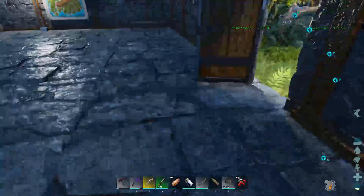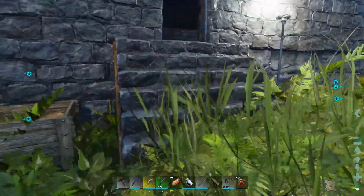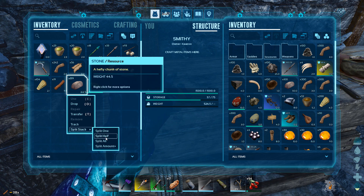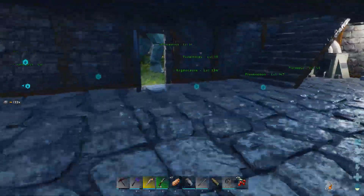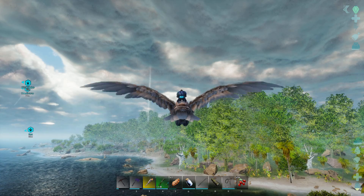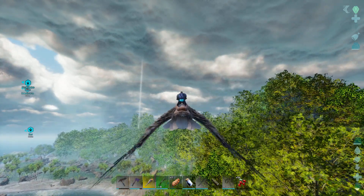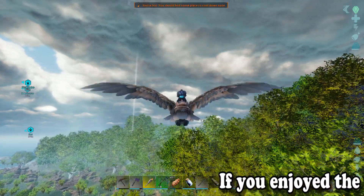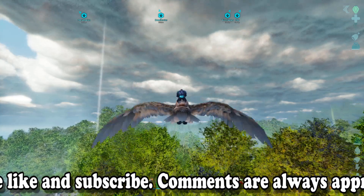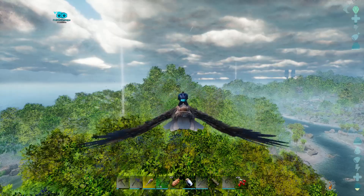Now that we have the ladder sorted, let's go take a little flight. Let me dump a few things out first. We're going to fly and check out another spot that has metal on this map. At this point the metal nodes are not respawning - there's a glitch. It did fix eventually but right now I can't go back to Herbivore Island. We're going to this one spot very close to the Lower South Cave - there's a little hill in the woods with some metal. Now that I have an Argentavis it's easy to get to.